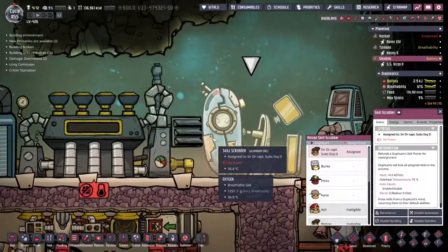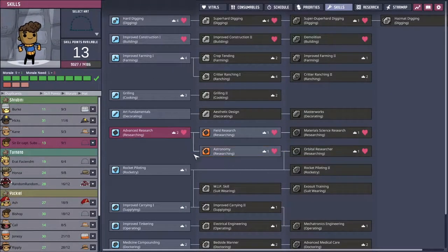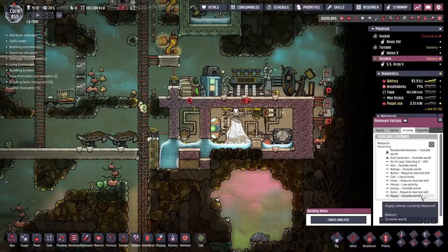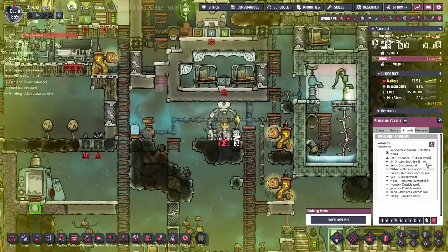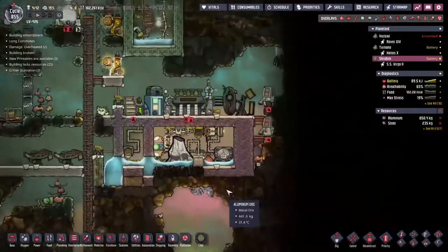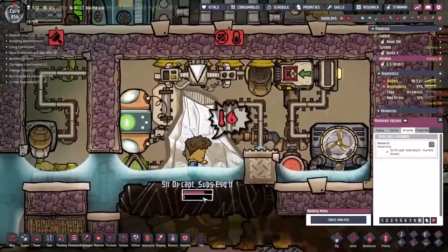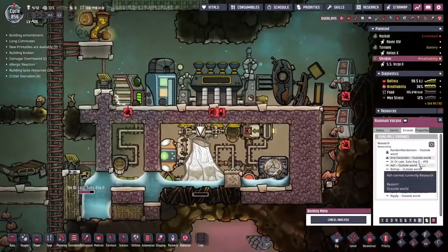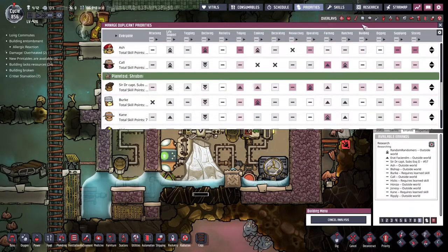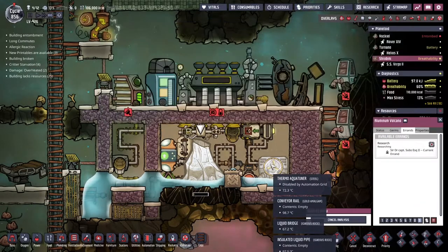We've scrubbed Sir Dr. Captain Subs clean of any skills and we're finally going to give him the field research he's been after — just one field research. That's as far as we need to go. Now we can analyze this. He's number 56 on the priority list — let's get him right on it now. We could have downtime — fine, whatever. It's not like this is the most important job we've got going today. We're going to change his research priority all the way up to number one.